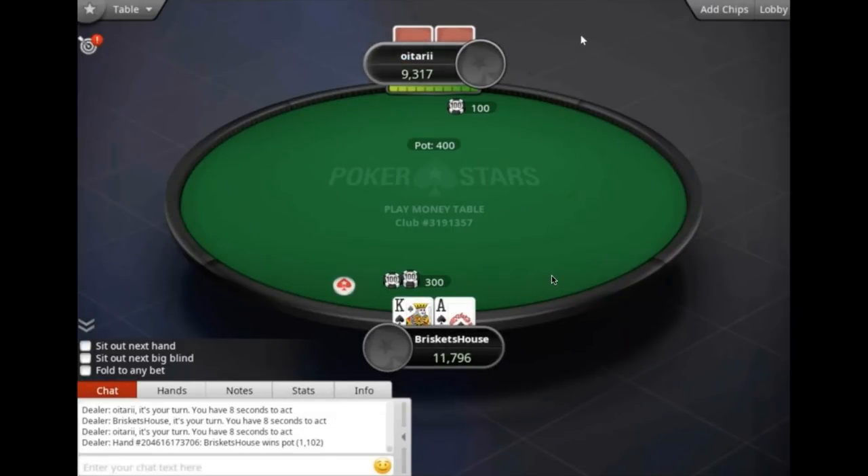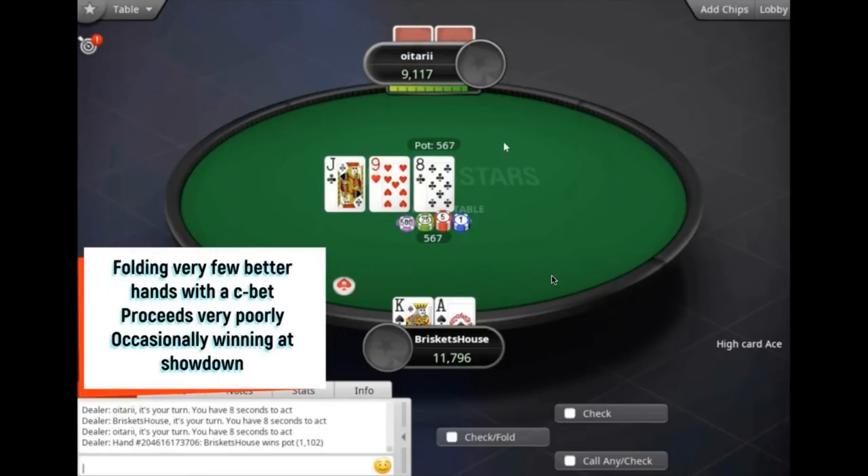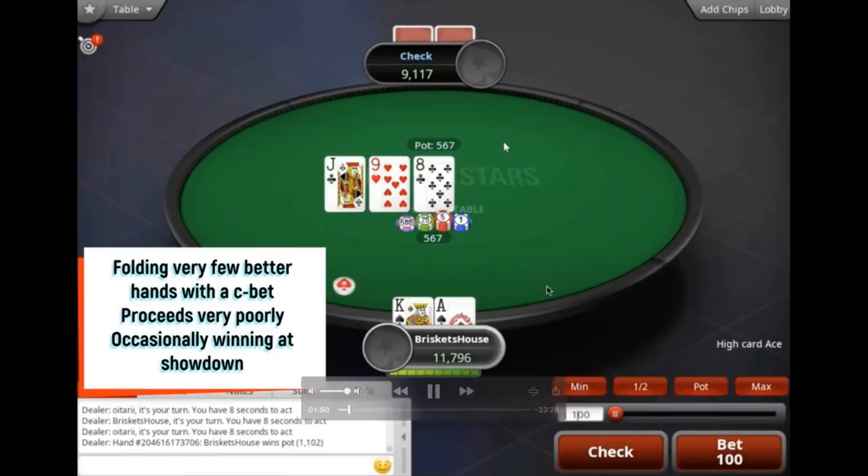Pretty nice hand on the button — 300. Both players are going to stick to this size the whole game. I don't think 250 or 275 is an awful size, but I would not be 2x-ing the button with a reg in the big blind — you're just giving them too good a price. All that dead money with the antes, I want to charge them. Talking about the C-bet here: we're folding very few better hands with a C-bet, this hand proceeds very poorly, and we're occasionally winning at showdown — all points advocating for a check back.